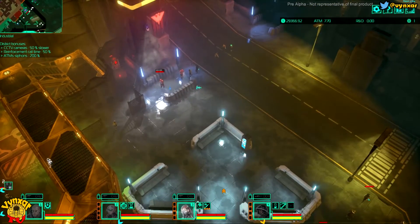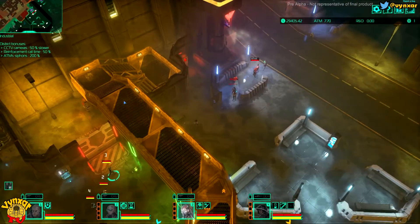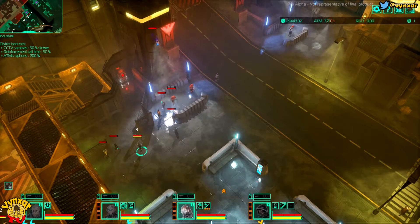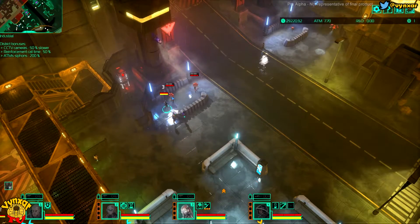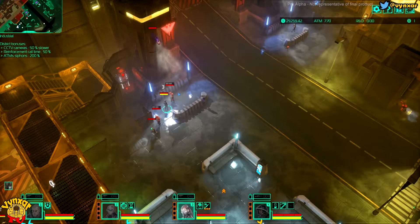There are two guards here. I can bribe them as well. Let's take a look — spend a bit of money, it's going to make things easier. There's a cam here, not sure it's a good idea to bribe them in front of the cam. Okay, seems alright — cams do not care about this.